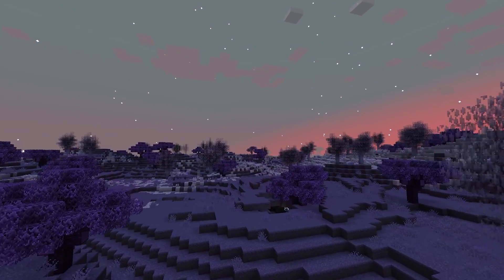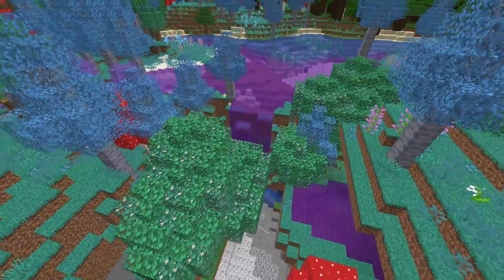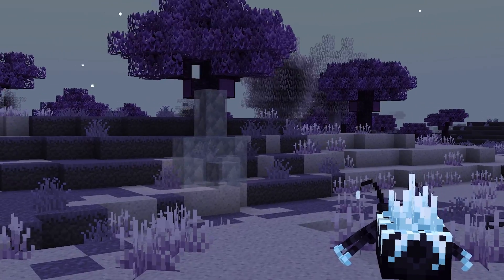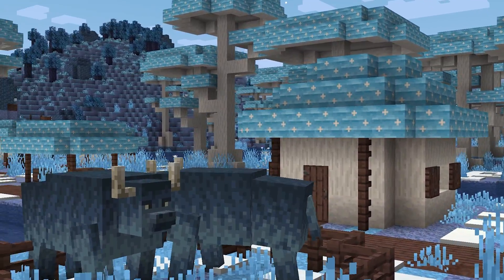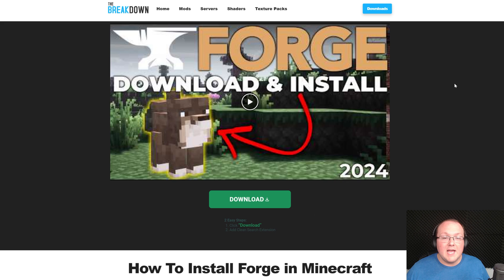You want to get mods for Minecraft 1.20.6 like the ones you're seeing right now, whether it's adding biomes with Biomes of Plenty, whether it's getting furniture with Mr. Crayfish's Furniture Mod, or whether it's just adding in new dimensions and new areas to explore with Blue Skies. This video is the in-depth guide on how to install Minecraft mods, and we are going to be using Forge.